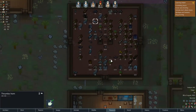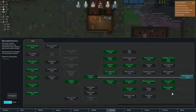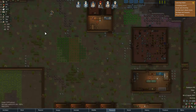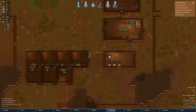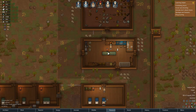We saw this thrumbo horn — man, that was so long ago that we got that. Our research is coming along, we definitely need to make sure our researcher is also growing. Pi is researching as a main priority — 17 research skill is fantastic. Once we get microelectronics, we'll get the comms console, which will be handy.